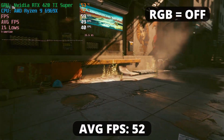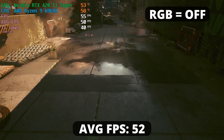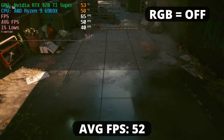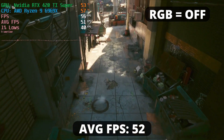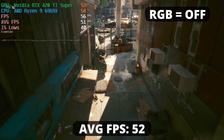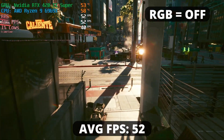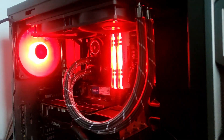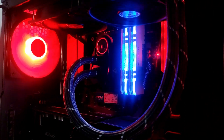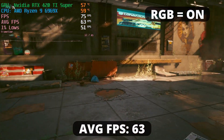Cyberpunk 2077 is running with an average FPS of around 52. That's not bad considering we're running it at high settings. Though it's still not 60 FPS average, we are putting our targets out. Let's turn on the RGB and see if it'll boost the frames. And would you look at that? Is anyone even surprised?